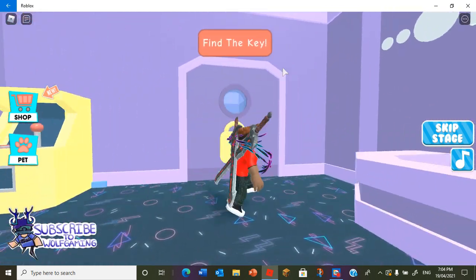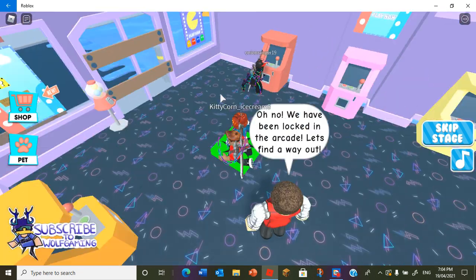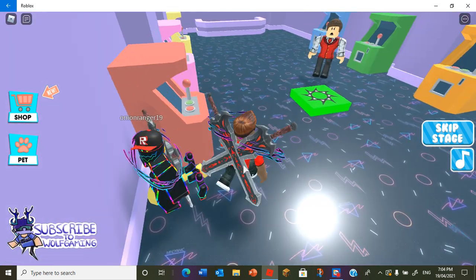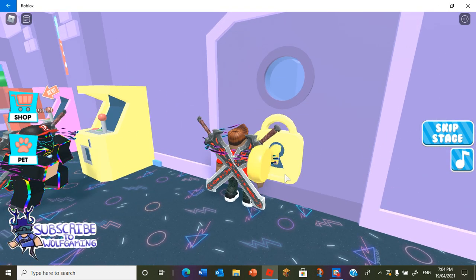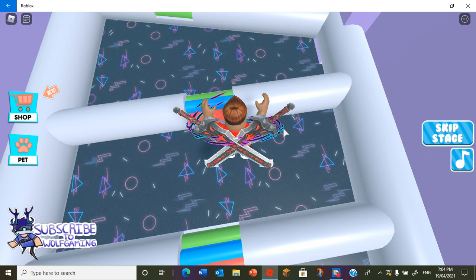So here we need to find the key. Let's find the key. Where could it be? Oh, there it is. Let's get it. Onion, you're blocking the way. Excuse me, Onion. Okay, there we go. I got the key. Now let's head over to this door. Okay, we open the key. Now let's jump over these.